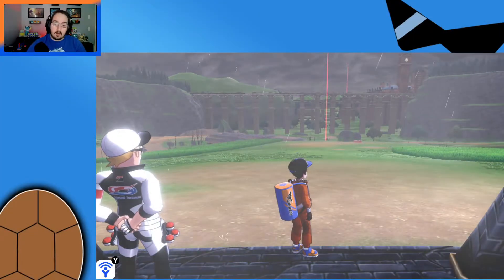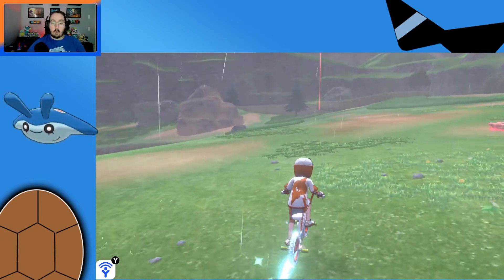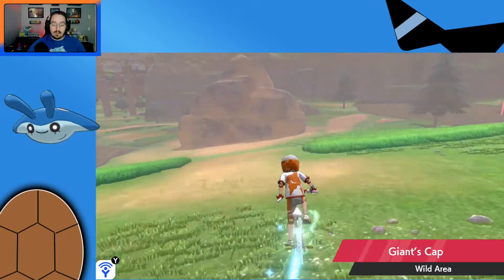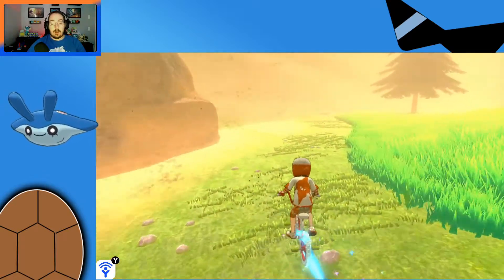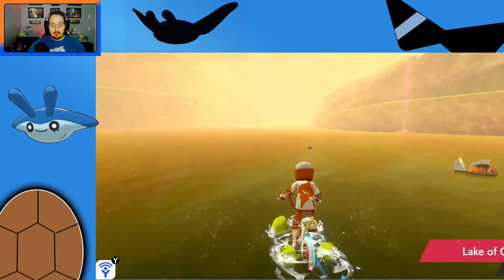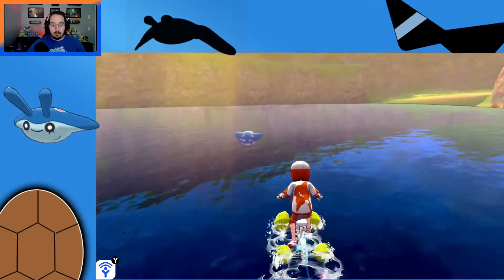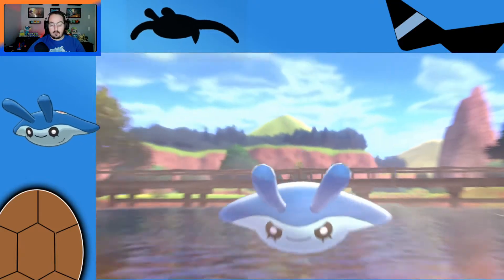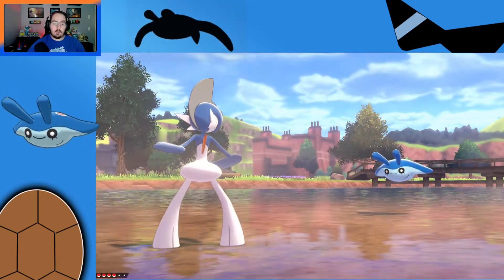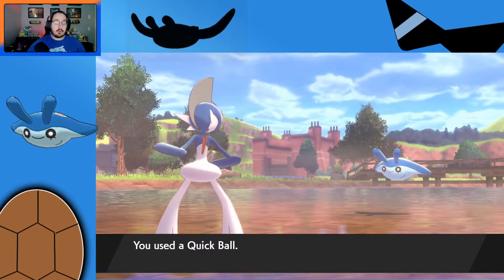Now, without further ado, let's jump in. We flew here to the wild area, and we're going to ride over here to Lake of Outrage. In order to get Mantine, you do need surf on your bike, which you get at about Route 9. You can also find Mantine on Route 9, but as we learned from the last video, we need to go where the higher encounter rate is. So at Lake of Outrage, there's Mantine — which is actually what we're going to evolve into — but we want Mantyke. There it is. Very quick, easy to find, and now we can catch it. We'll do a little shiny sparkle with our Gallade and try the Quick Ball. We'll see if it works.